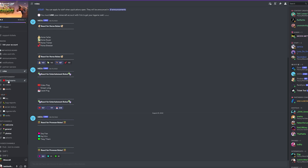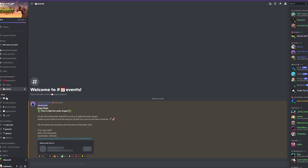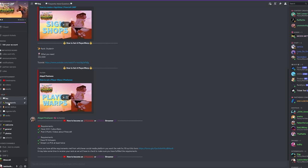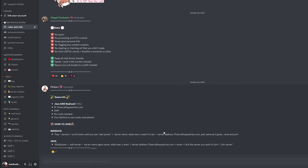Before we get started, I highly recommend joining the Discord server. You can get announcements, ask questions, and see more information such as the rank requirements all in one place. I can only show you step by step on Minecraft Java Edition on my PC Windows computer, however over in the Discord they do have game info for both Java and Bedrock.